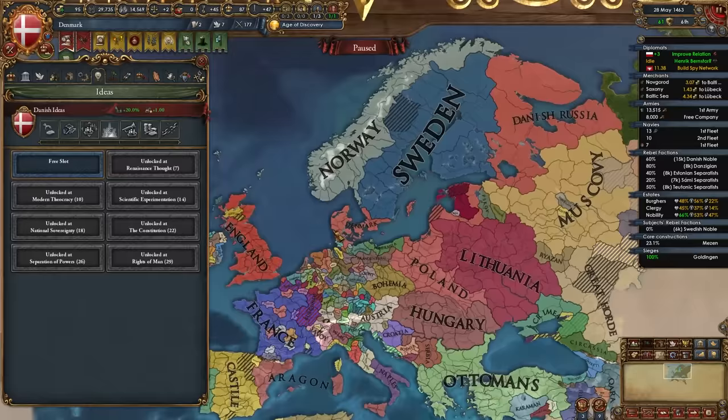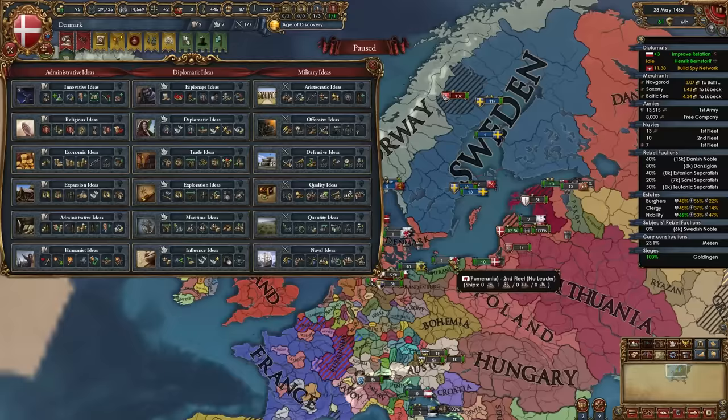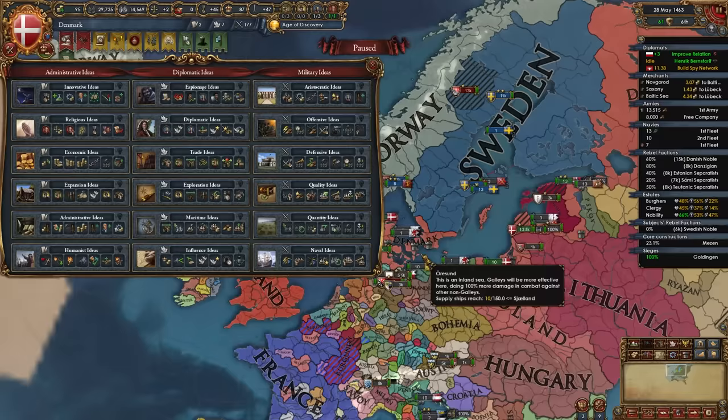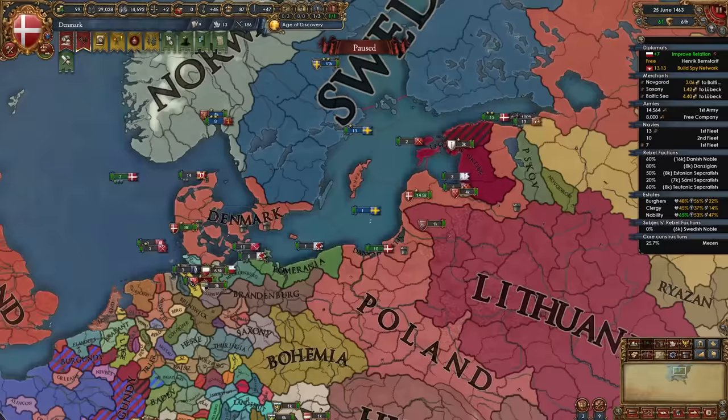Instead of Exploration/Expansion first, I recommend buffing up your army and navy. For your first idea group as Denmark, if not doing exploration, go with Quality or Offensive. Quality buffs up your army significantly with combat modifiers since we don't have many in our national ideas, and also gives bonuses to ships. Offensive is great for force limit, discipline, siege ability, and general bonuses. I'm going with Quality for my first idea group. So: Quality, Offensive, or if you want to colonize right away, Exploration.